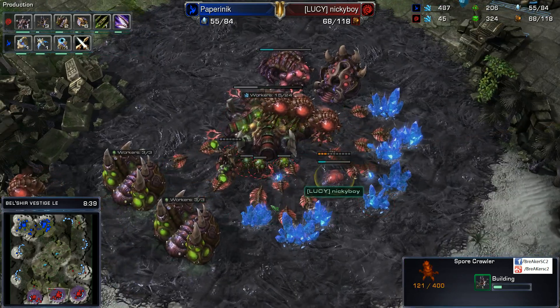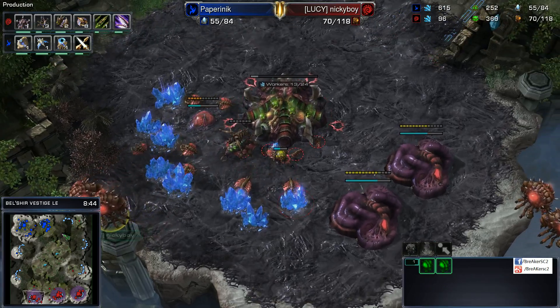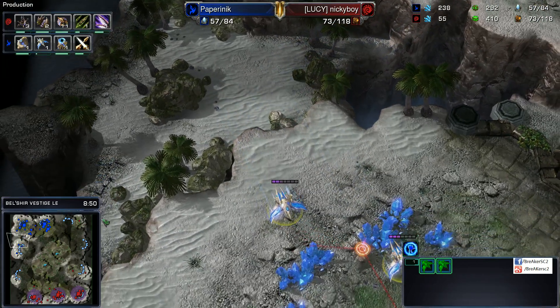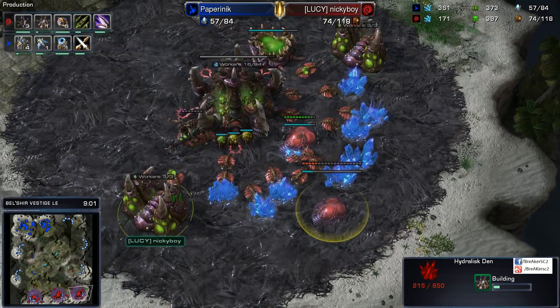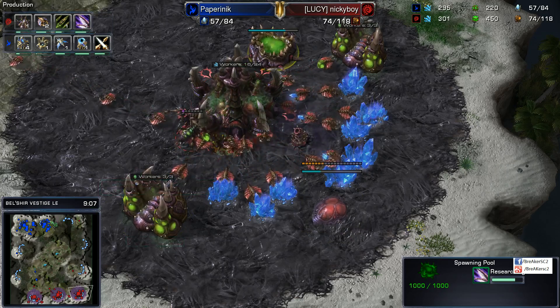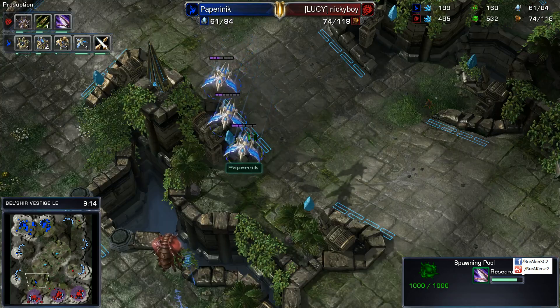He's just now throwing down his Spore Crawlers — not too bad of an idea, but what this will give our Protoss a leg up on is map control. Because we won't have any Overlords able to accurately scout until maybe Overlord speed is done, which hasn't even begun yet — it's not even been researched. Even Metabolic Boost is still not finished yet at this stage in the game. I prefer to get map control myself.